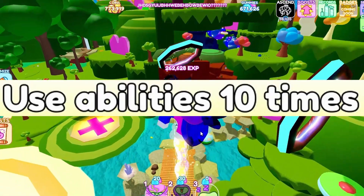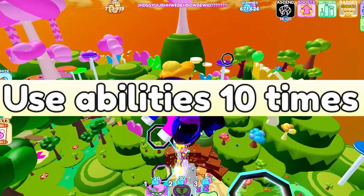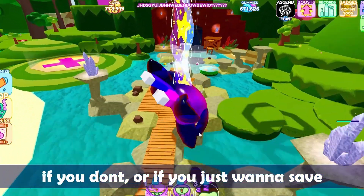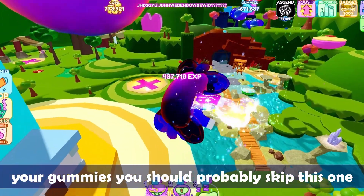Number 11: use abilities 10 times. I use my abilities pretty often, but if you don't, or if you just want to save your gummies, you should probably skip this one.